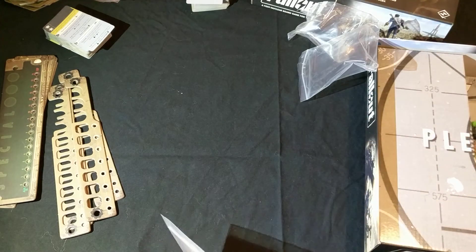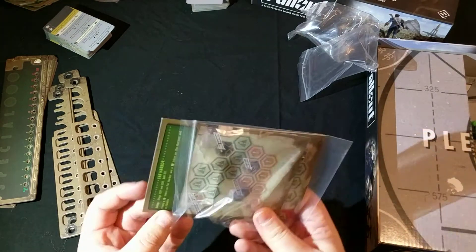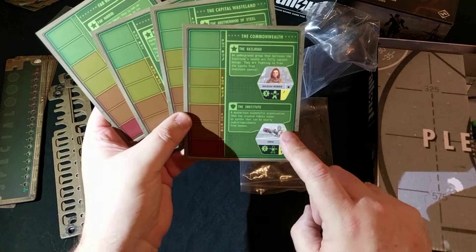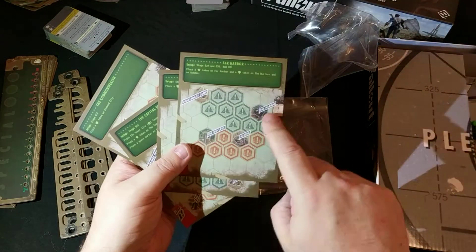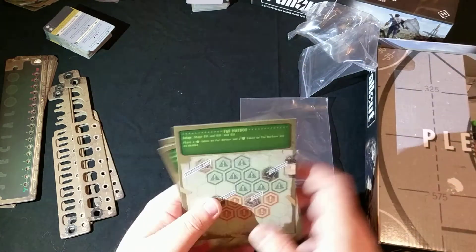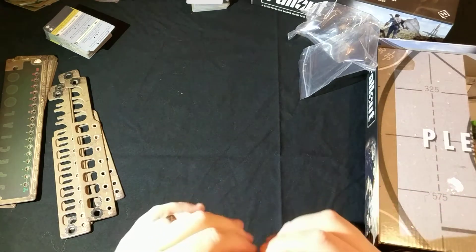Another set is the scenario sheets. There are four of these in the base set. They detail the enemies you'll find, the two factions you'll be playing with, and the name of the scenario. On the back they show you a map of how you're going to set up the world before you start exploring, along with any general starting rules — which usually involves drawing certain numbered cards from the main deck.